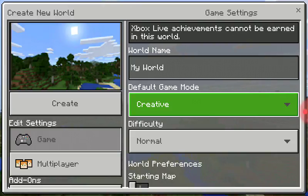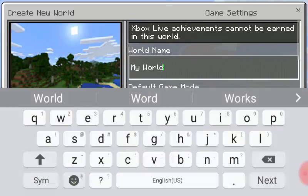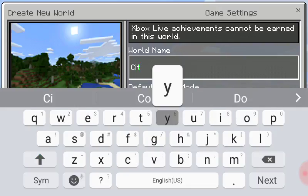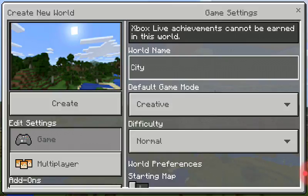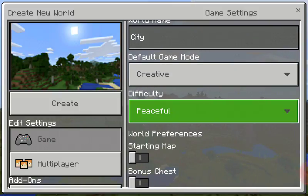Actually, the next video of Minecraft will be the tree house, but this video today is just showing you how to build part of a city. So yeah, it has to be a creative world. Difficulty: peaceful, so no mobs.